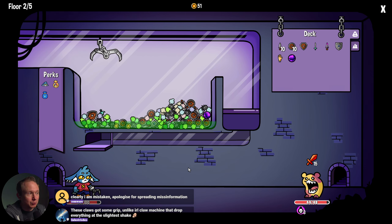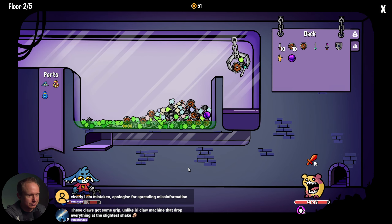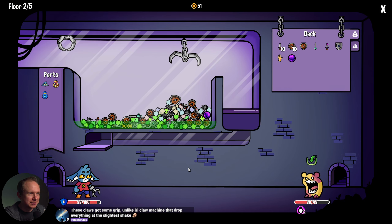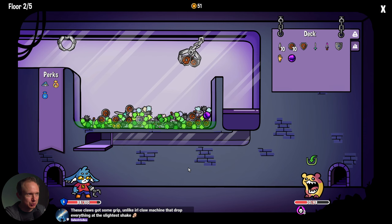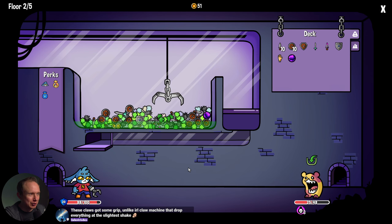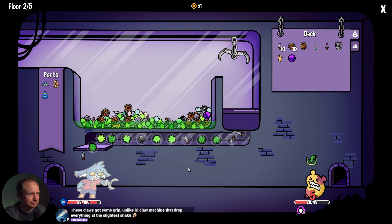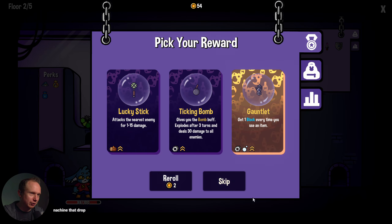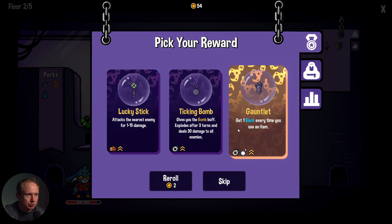I will say this game with a little bit of sound design is going to be a lot of fun. This game is a lot more kind than your average claw machine — it would be rage-inducing if it had normal claw machine physics. That's a lot of poison fluff. There are definitely synergies where you can get more poison fluff. 'Get one block every time you use an item' — it can only be collected once per fight, so this must be like a power. I think our fluff counts as items now.